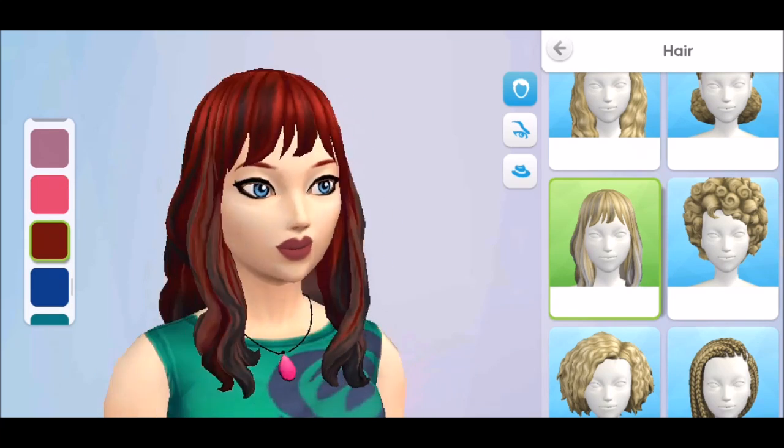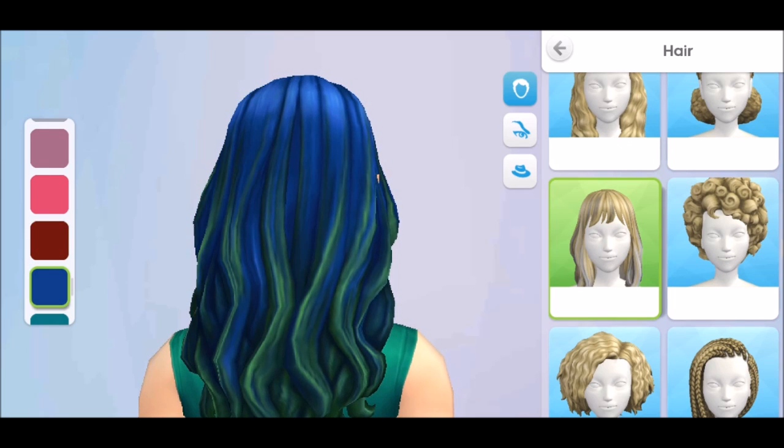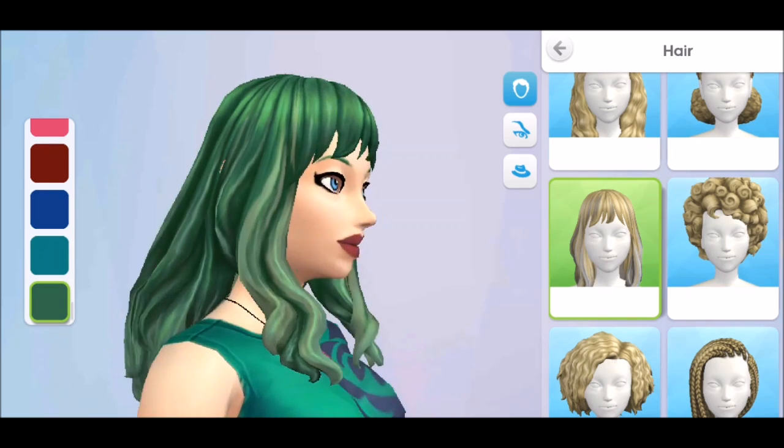The red and black is very goth. Blue and green — that's interesting. And the green has lighter green highlights.